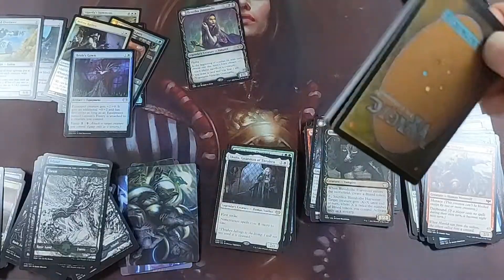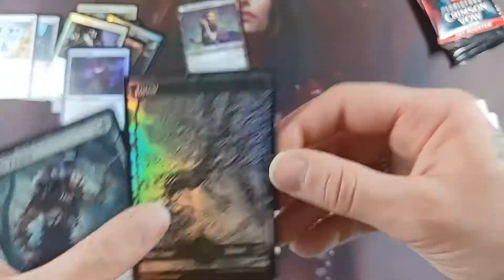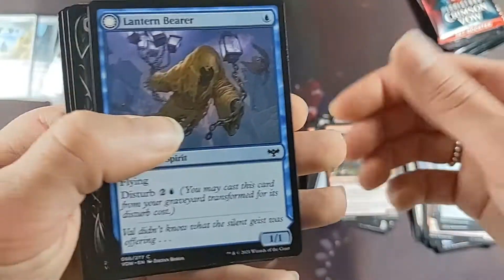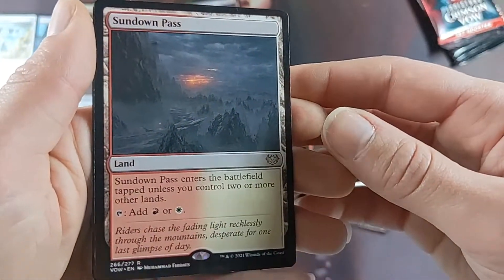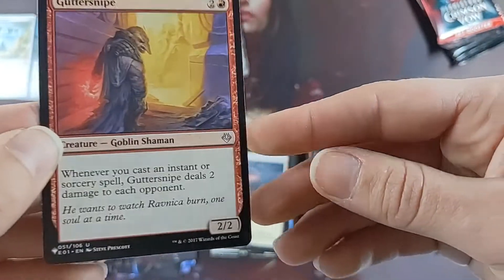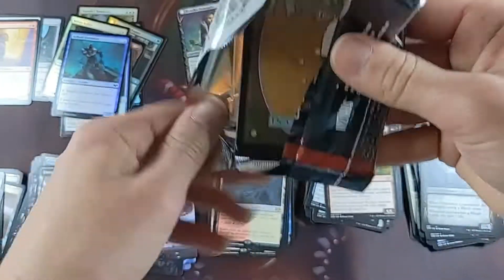Number seven. Another list card. We've got another foily land, another Forest. No Gluttonous Guest. Another land cycle — Sundown Pass, not mad at that. And Sellsword, Tumor, and Guttersnipe from the list. Those list cards are challenging.